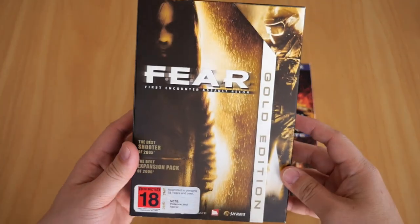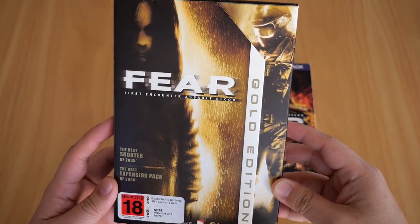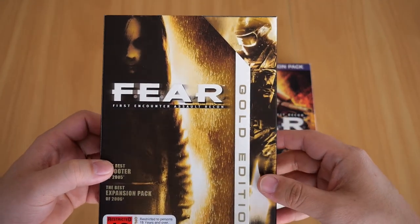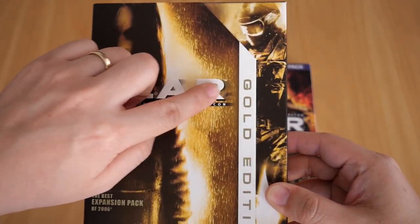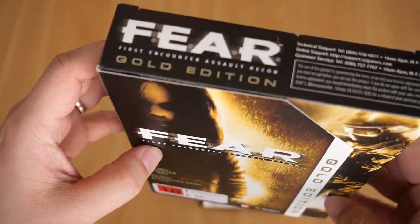This copy contains two games: Fear and its first expansion Fear Extraction Point. The box itself is in near-perfect condition. I like the embossed Fear logo on the cover — I don't know if you can see that, but it is embossed. That's a nice touch.